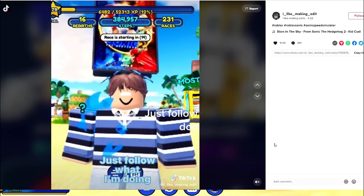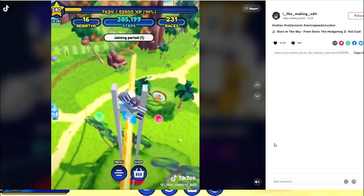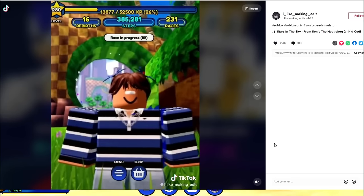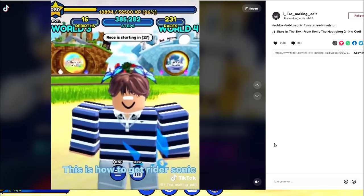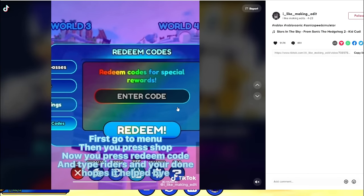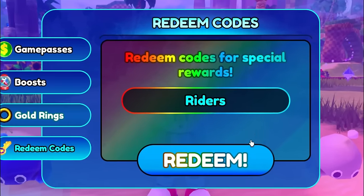Sonic and Rider Sonic - just follow along. He's collecting a whole bunch of rings and just leveled up. What he's doing is trying to unlock the Sonic skin first. Go on to the yellow line. Now he's over here by the cave. This is how we get Rider Sonic - first, you go to the menu and type Riders to redeem the Rider Sonic code.